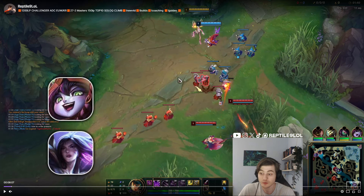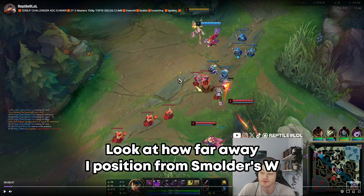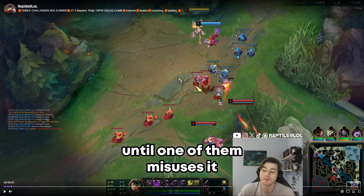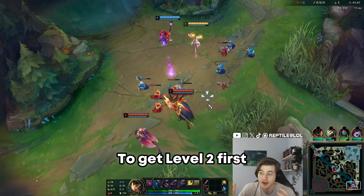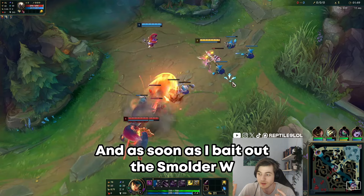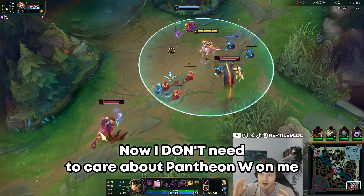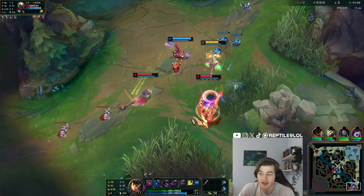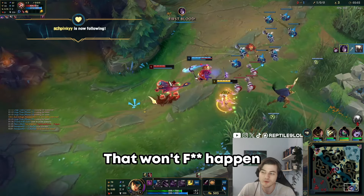First example: Kai'Sa/Lulu versus Sona/Pantheon. Look at how far away I position from Sona's W and Pantheon's W range until one of them misuses it. I'm just trying to walk away from max range to get level two first, and as soon as I bait out the Sona W I can walk up and try to trade. Now I don't need to care about Pantheon W-ing on me because they won't have the damage to kill me.